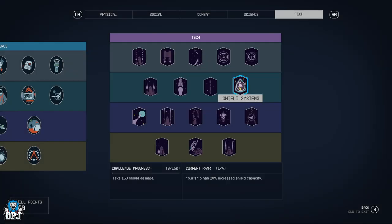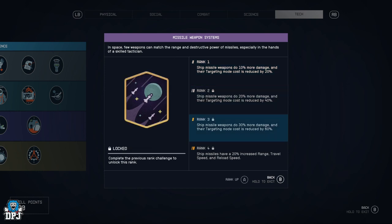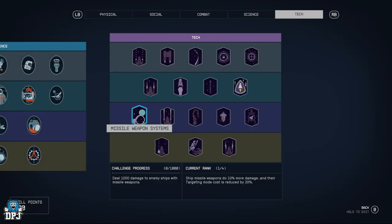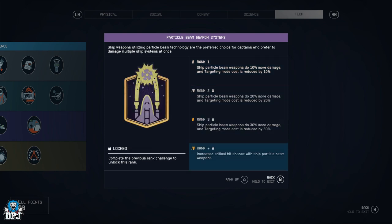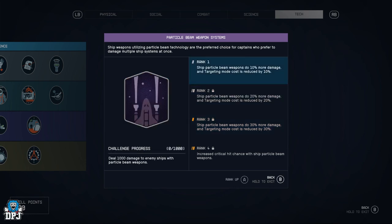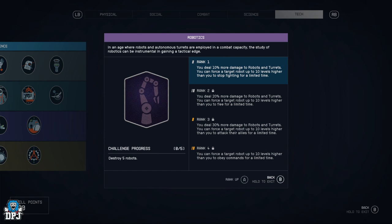Missile Weapon Systems — increased damage, reduced targeting mode cost, and ship missiles have a 20% increased range, travel speed, and reload speed. Particle Beam Weapon Systems — same structure but with increased critical hit chance with ship particle beam weapons in targeting mode, with 10%, 20%, 30% damage increases.